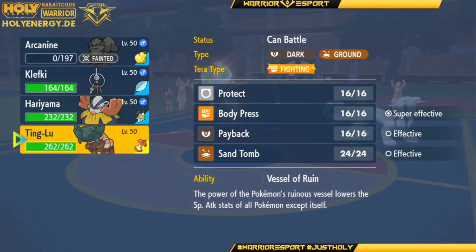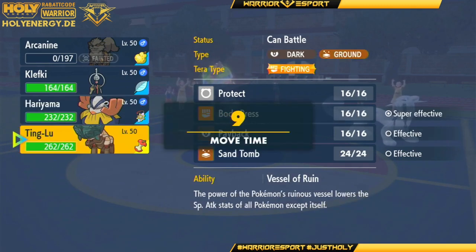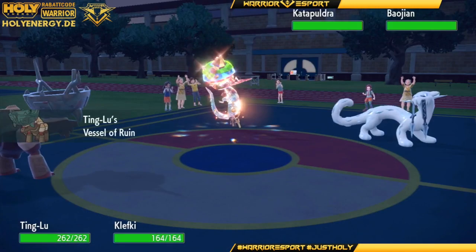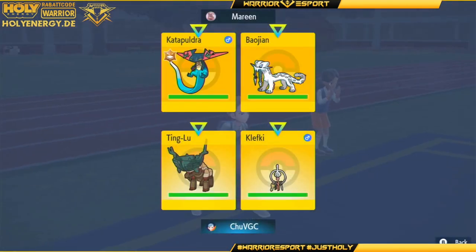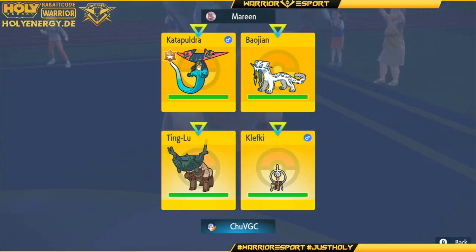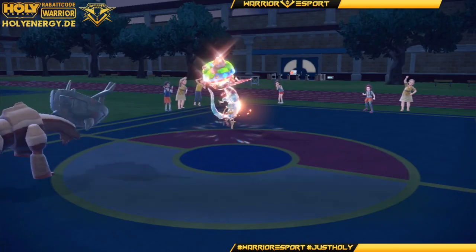Do we bring Arcanine, Ting Lu, or Hariyama? I think I go for Ting Lu. And we got Terra Water TR. Man, where's my pencil? I need something to take notes. Not having Psychic Fangs in my mind is really tough.